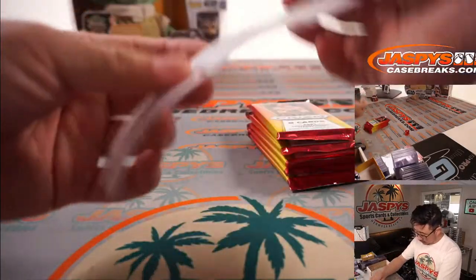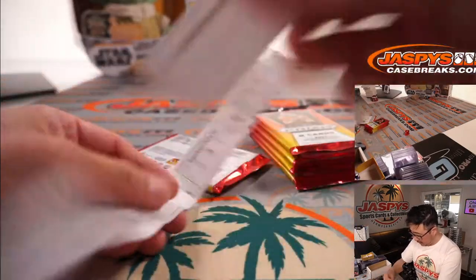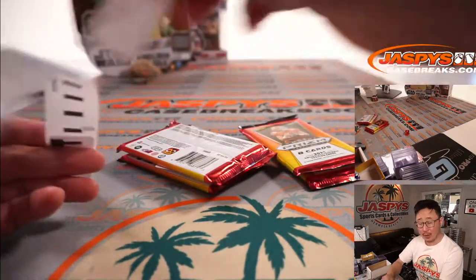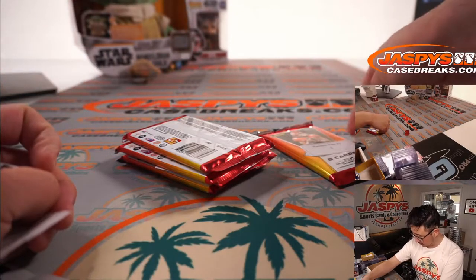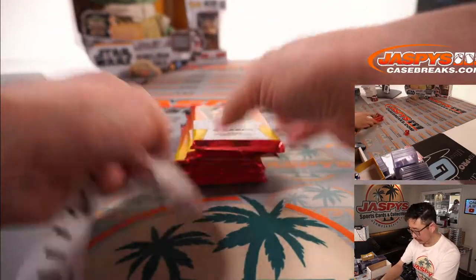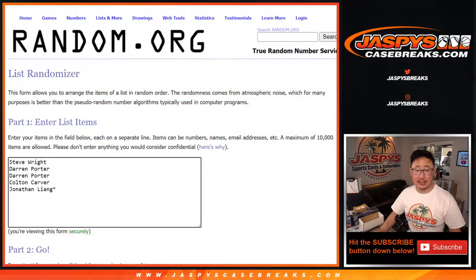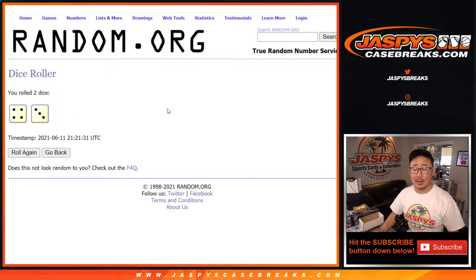Now let's officially number the packs for random pack break number two. I think the next one is almost full too. We can keep running these back one at a time. Now we'll randomize your names, randomize the pack numbers. We'll randomize both lists. Lucky seven times.